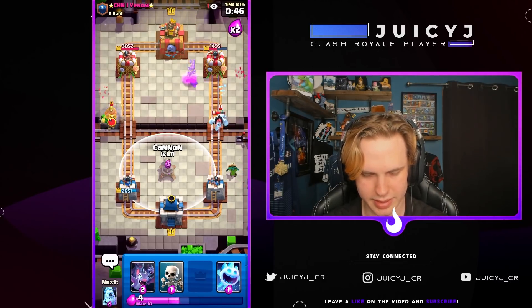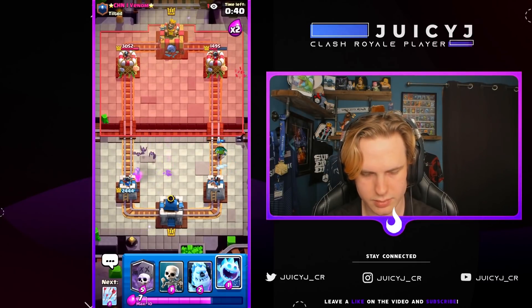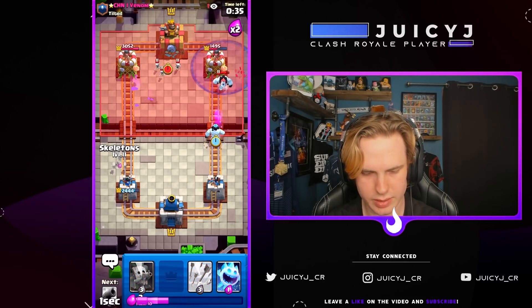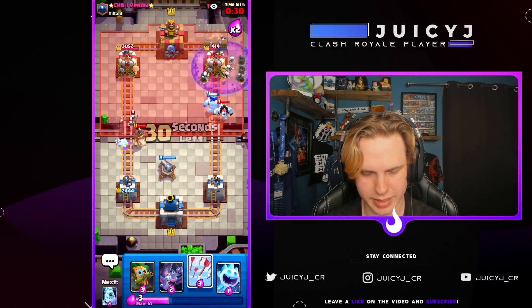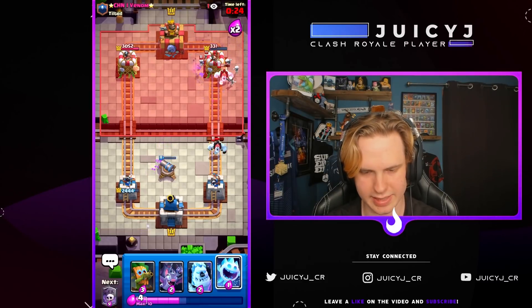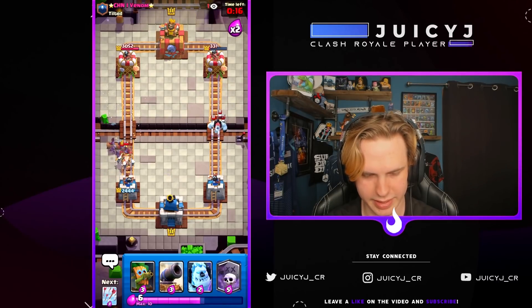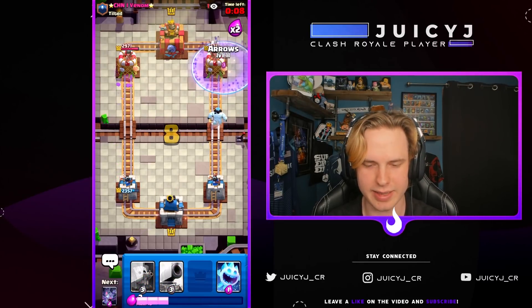Let's go the dark goblin, get this ready, get some bats as well — and we're vibing. Let's go with an ice golem graveyard, get our skeletons ready for his hog. Big vibes, let's go pre-arrows for anything he might put. Just bats, skeletons, and spirit on defense and he can't break through. I kind of feel bad — we have a really nice matchup even though I'm using a troll 2.5 graveyard cycle deck. We're gonna take this W!